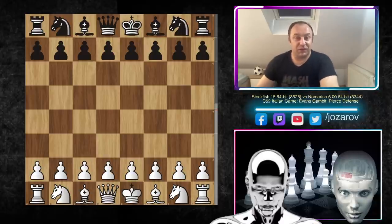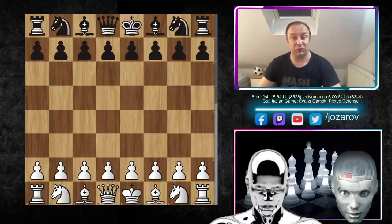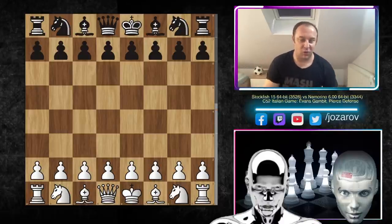Hello chess friends, welcome to your chess channel and welcome to an amazing game I prepared for you today. It's a beautiful game played by the new Stockfish 15 engine against another top engine named Nemorino. The cool part is that we'll see Stockfish 15 playing the Evans Gambit, a beautiful romantic era opening that we miss seeing at top grandmaster level.